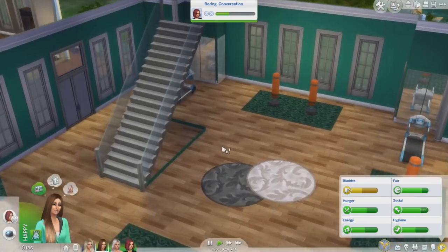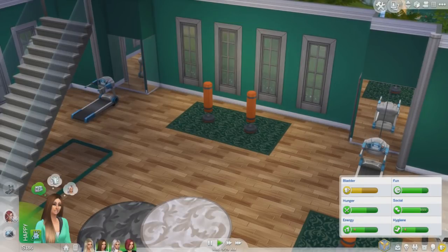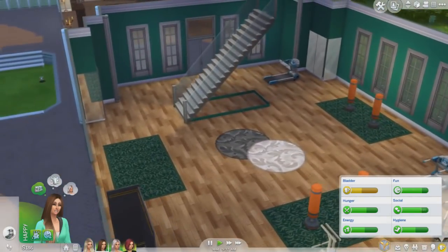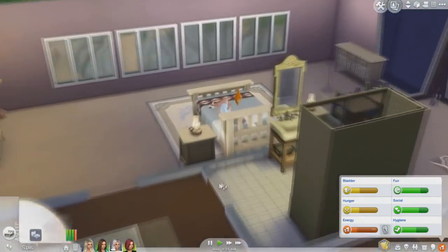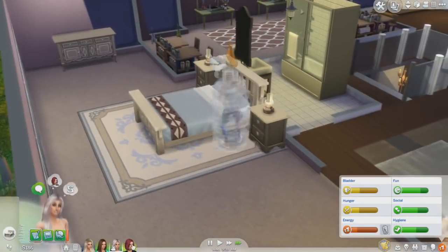I want to have her come down here and start working out - I completely forgot about that! Look at all this equipment and it just didn't even cross my mind. How is that possible?